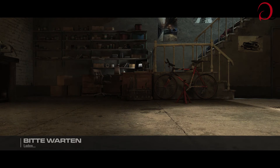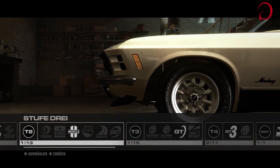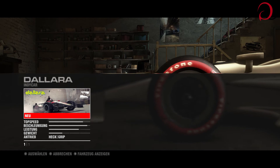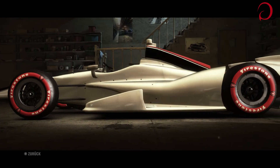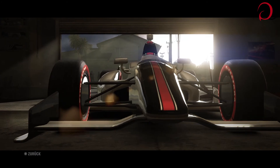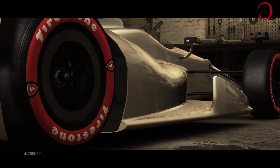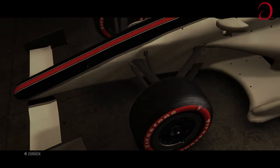Dann haben wir noch eine Kategorie gehabt - das war glaube ich Indy Cars. Das sind dann wahrscheinlich diese Spezialkars - das sieht aus wie ein Formel-1-Wagen. Das sieht ja fast aus wie eine Rakete, so ein Weltraum-Flugzeug, wenn man die Reifen abmacht und Flügel dran baut. Darauf freue ich mich schon mal, mit dem zu fahren.